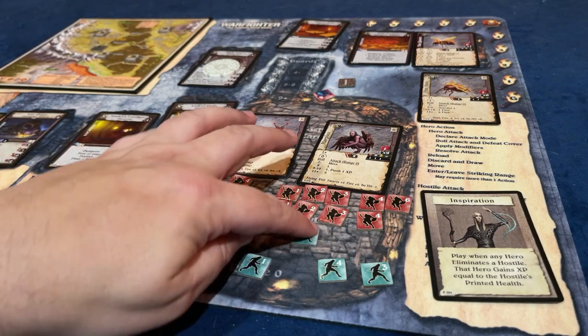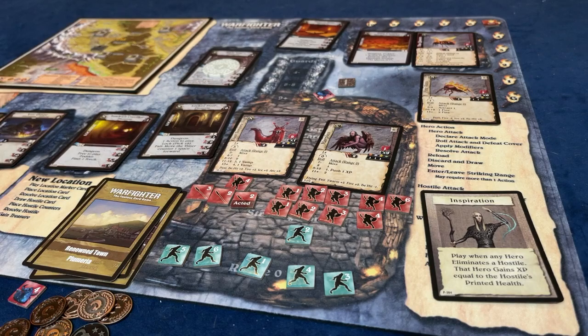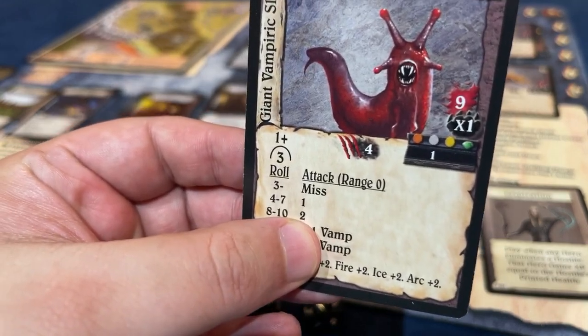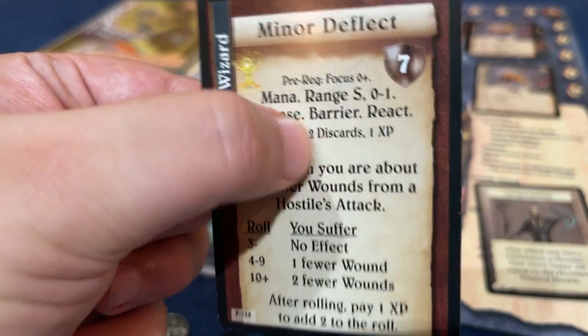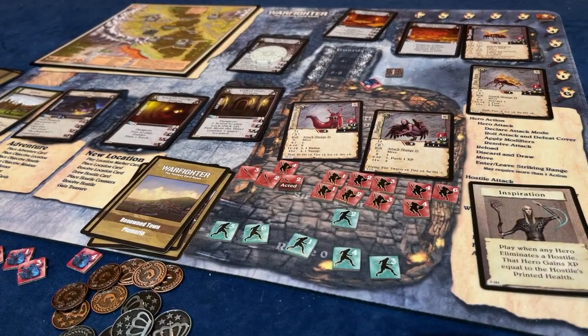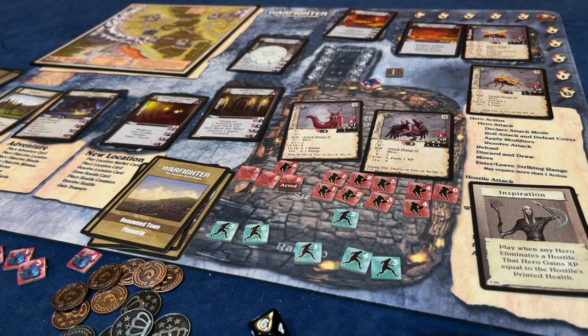We're going to move in with the wizard first like we always do. The slug attacks the wizard - rolled a 9 and a 5. A 9 is 2 wounds on the wizard. We're going to spend an experience point to deflect. The deflect spell costs 1 experience point - we suffer 2 fewer wounds if we get a 10 or better, and we can pay 1 experience point to add 2 to the roll. I rolled a 6, which only gets me to an 8. A 6 does deflect 1 of the wounds but the other gets through. One wound on our wizard - I wasn't expecting that. That slug looks nasty.